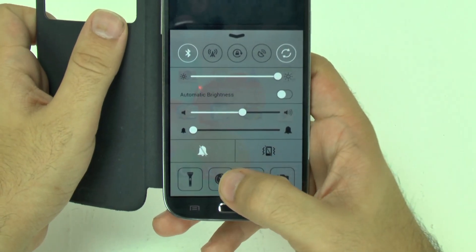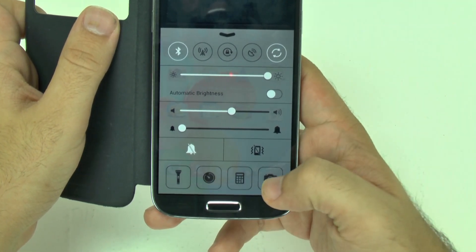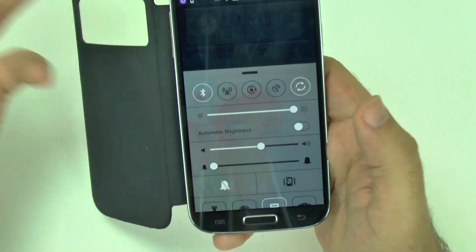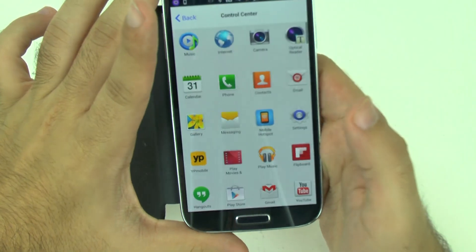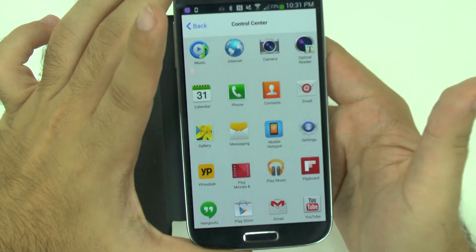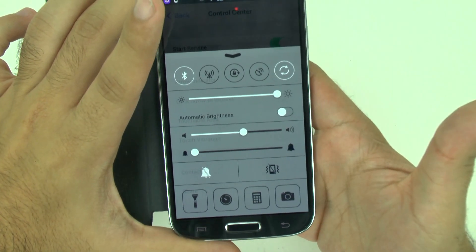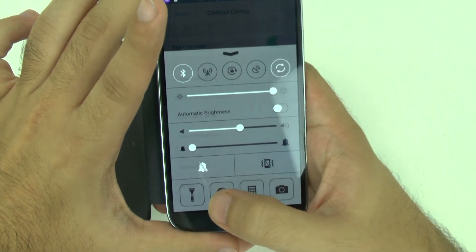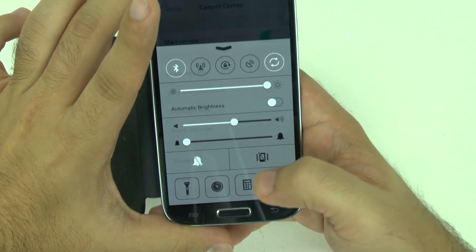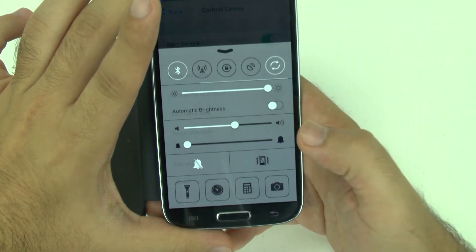I also have over here three customizable buttons. Normally these are the alarm clock, the calculator, and the camera. However, if you hold any of these down, it takes a second but it basically scans all of your apps, and you can program this to do whatever you want. So if you don't use your calculator a lot and want your calendar instead, you can select that. It's a nice feature that you can personalize these. Right now I wanted to show that for my alarm I can just go right to it, and for the calculator I can go right to the calculator.